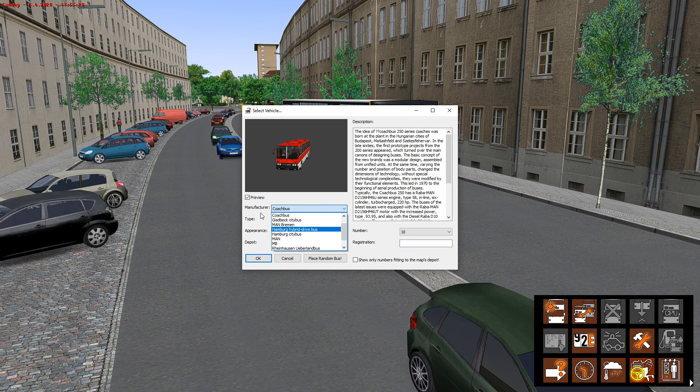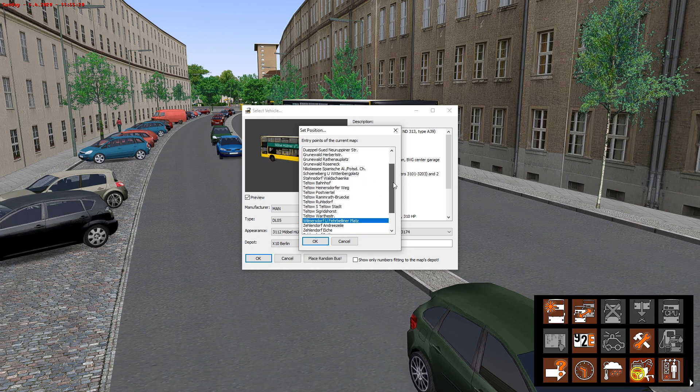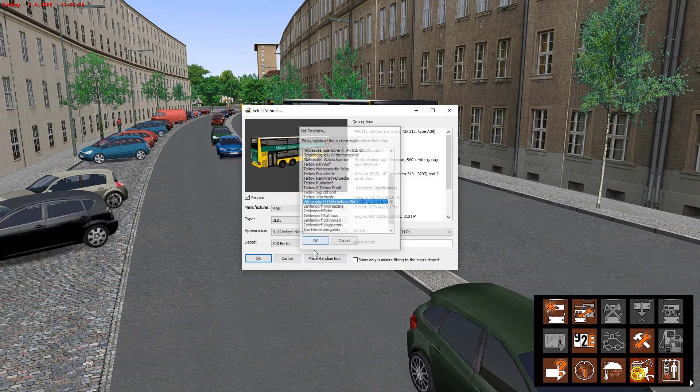So it's a MAN bus — click MAN, and let it load. You've got several of these: you can pick DL05, DL07, DL08, and DL09. We'll just stick with the DL05. You can change the appearance of the bus — it gives you various different liveries. Just make sure this says X10 Berlin — don't have it on anything else. Click OK. It will come up with a menu again just to confirm that you want to start at Ufervelina Platz. Click OK.